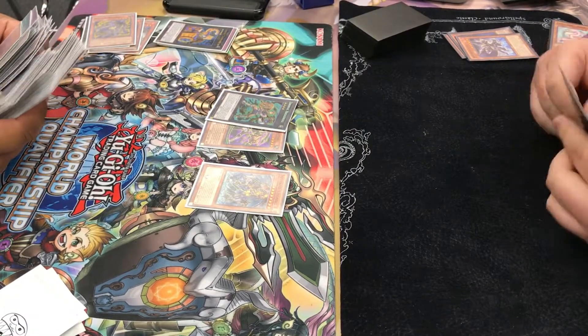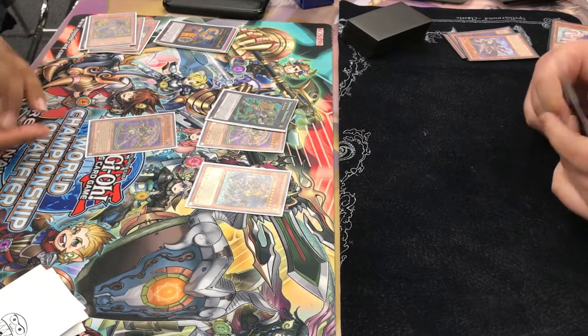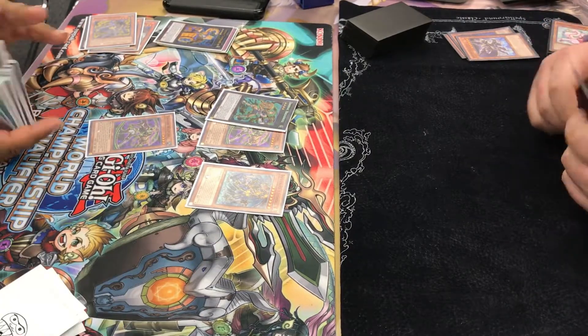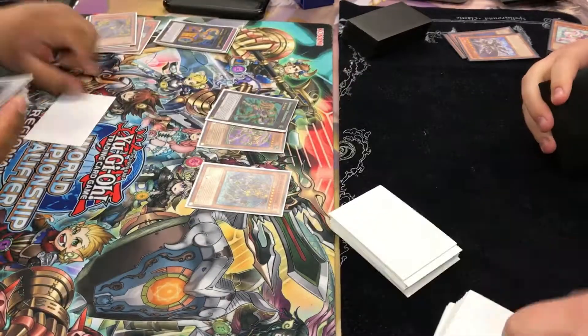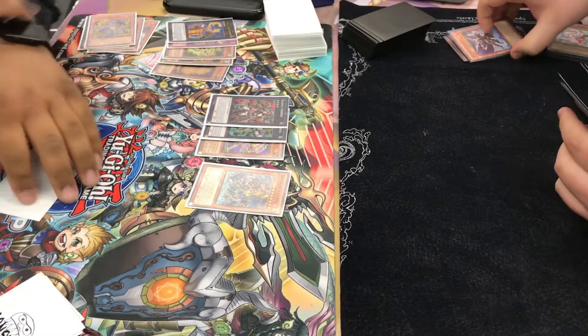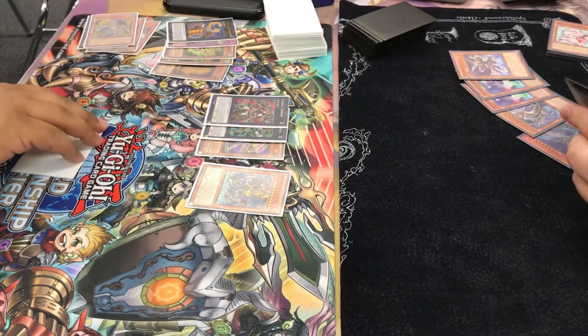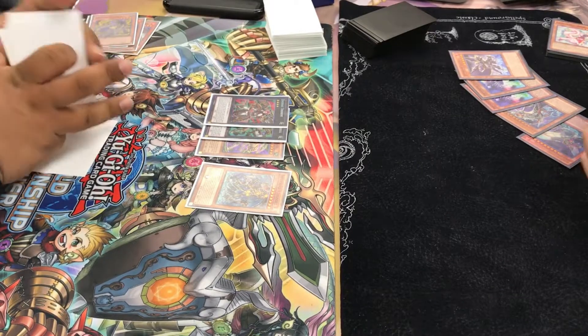And then Broadbull. Broadbull search — probably searching for the Thoroughblade or another Whiptail. He searches for Whiptail. And then I believe he passed his turn right there. Goes into Dryden, has Whiptail in hand, and that's about it.